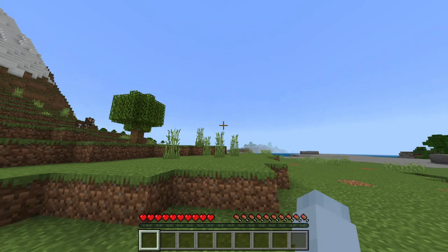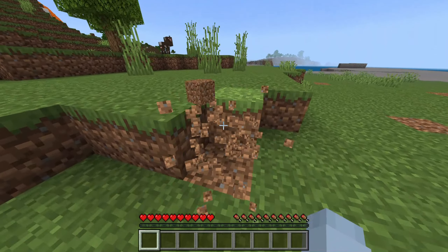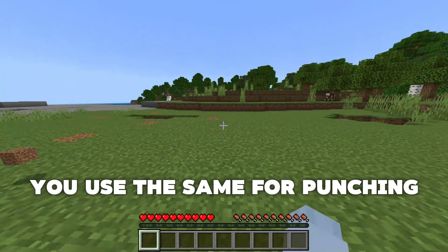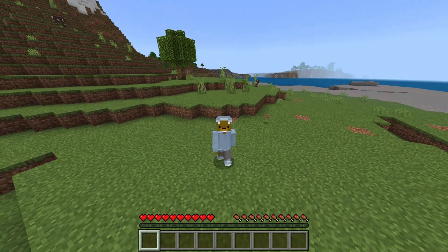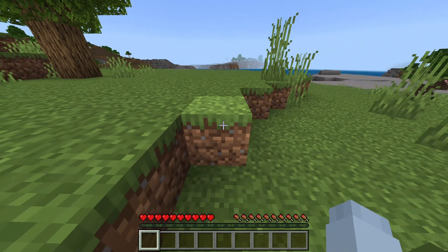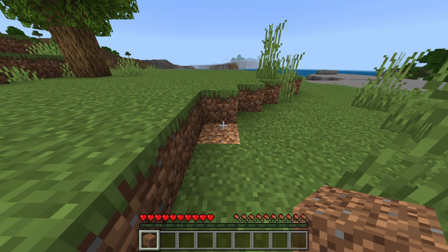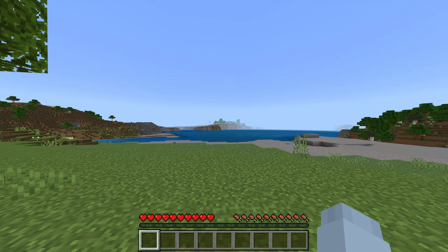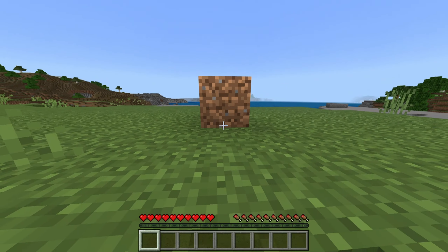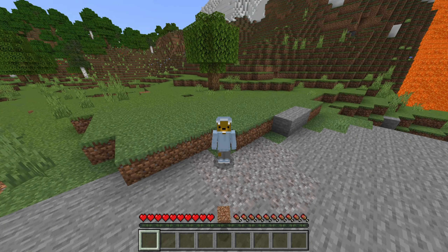If you want to open your inventory, press E. It'll open up this — this is where you gather all your resources. For example, pick up a piece of dirt, then open up your inventory and it's going to be in here, in your hotbar too, and you can move it around. Now you might be wondering how do you break and place blocks? The default for breaking blocks is using your left click to break a block, and right click to place a block. You'll be aiming to wherever that little crosshair in the middle is. And Q is to throw the block.